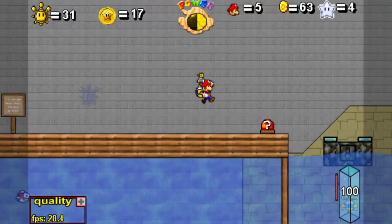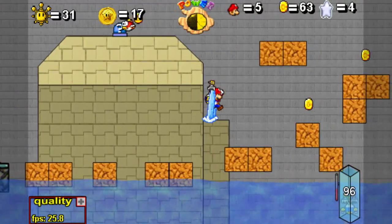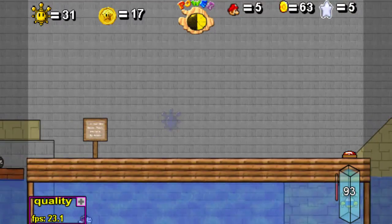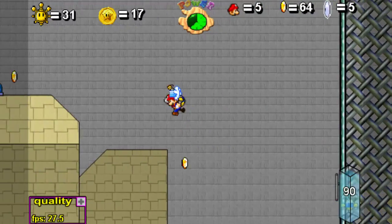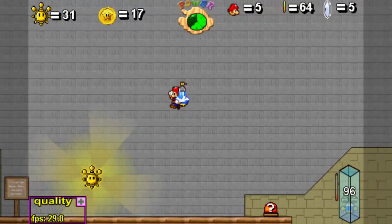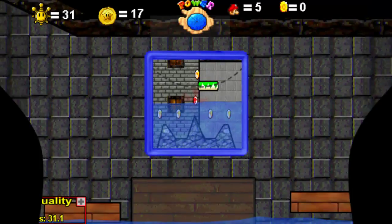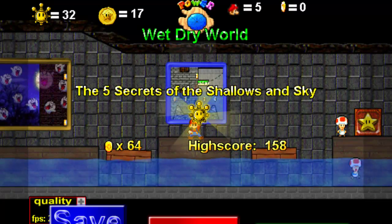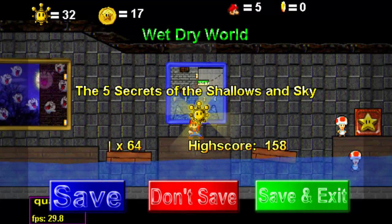I did find the last silver star, but you have to press this button in order to get it easily — or you could cheat with the rocket nozzle, but I don't feel like being a cheater this time. There we go — the fifth silver star, and the shine sprite reappears right where we started. I've got to launch up and get that. Excellent — Wet Dry World, 'The Five Secrets of the Shallows and Sky,' fantastic! We're gonna save there.